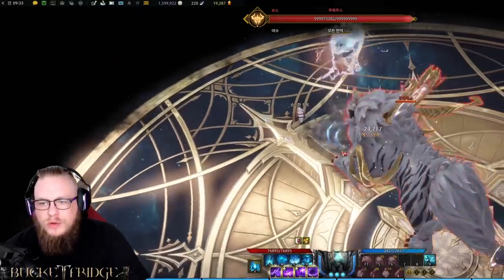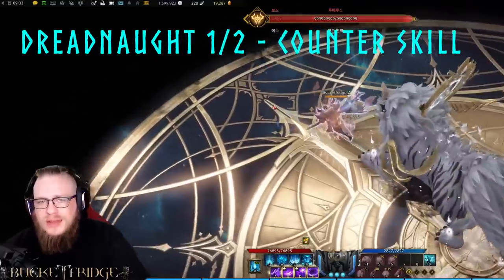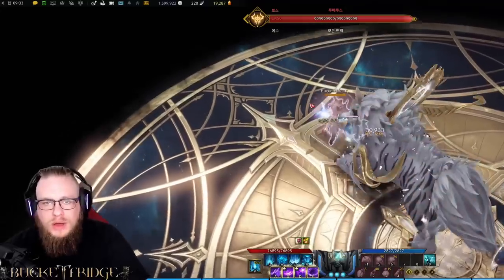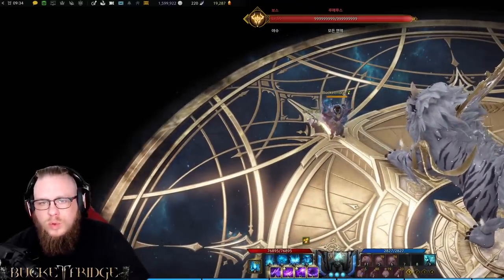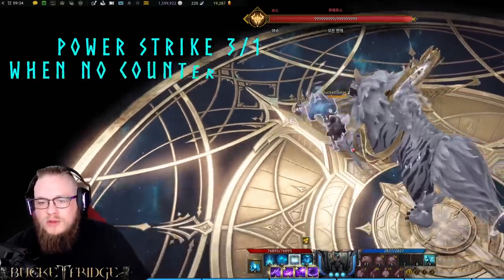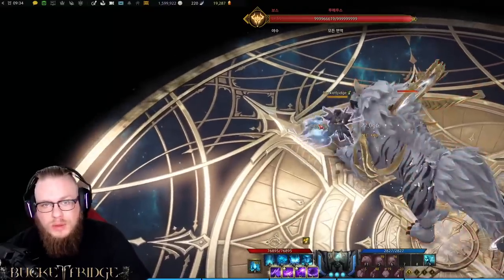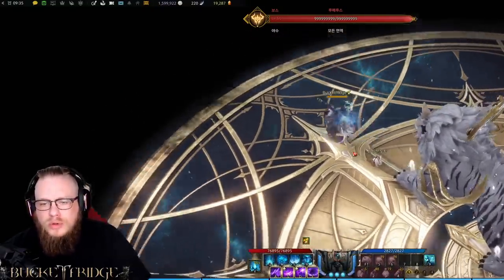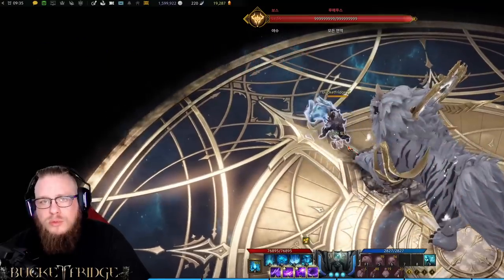Next is our counter skill, Dreadnought. Dreadnought can be a little difficult to land initially when you're first learning to play the Destroyer. It's not the easiest counter out there, but it has a very short cooldown and will let you counter the boss and land more head damage afterward. There are times when you replace Dreadnought with Power Strike — usually in a scenario where you don't need to counter, such as a Chaos Dungeon. And lastly, for our builder abilities, we have Heavy Crush, our bread and butter attack, which will probably be one of your most used skills.